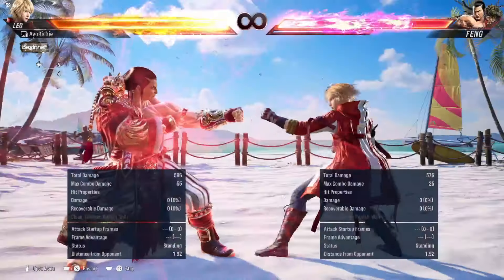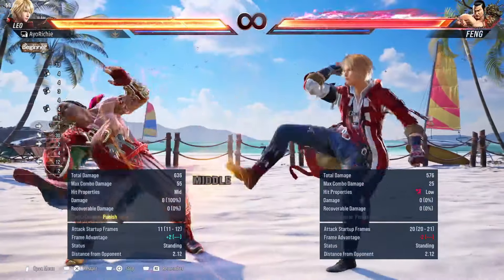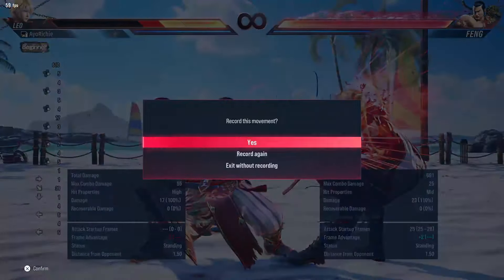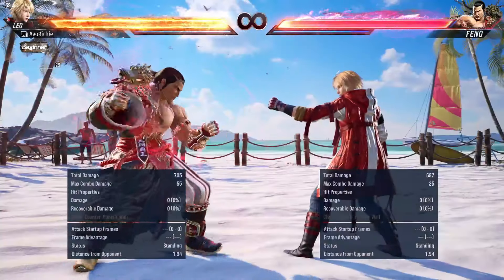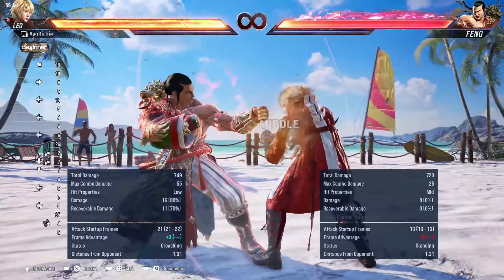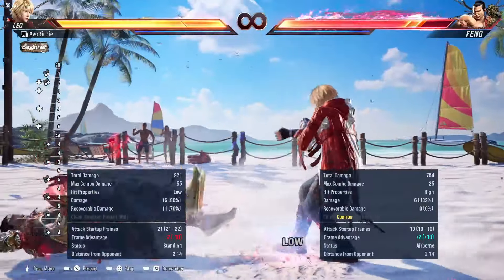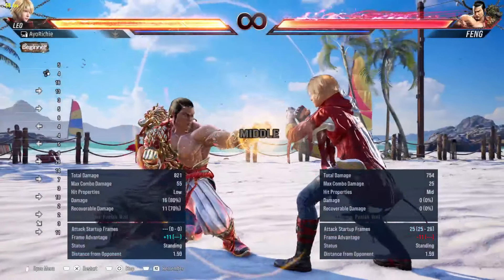Obviously while standing 4, 1+2 most of the time you're going to want to go for it, but there is the option to stop. You also have — just mashing a jab after — while standing 4 and then magic flip, boom, counter hit, easy. This is an easy frame trap. Obviously not something you're gonna want to go for every single time because you don't want your opponent to get a good read. If you do while standing 4 too much and then go for a magic 4, your opponent might randomly duck and launch you. So be careful, but this is a frame trap — a very reliable situation.